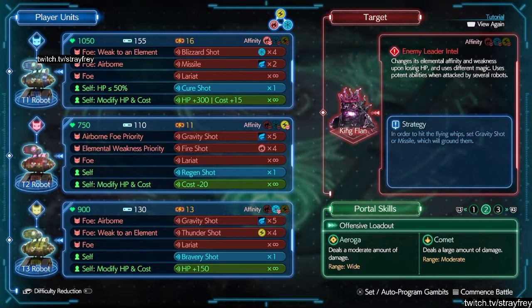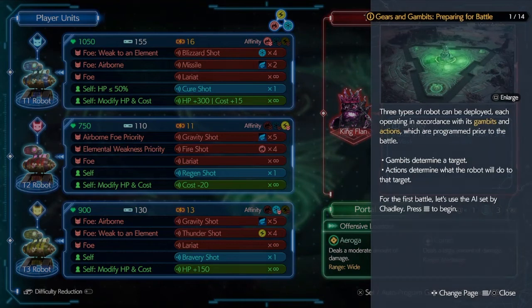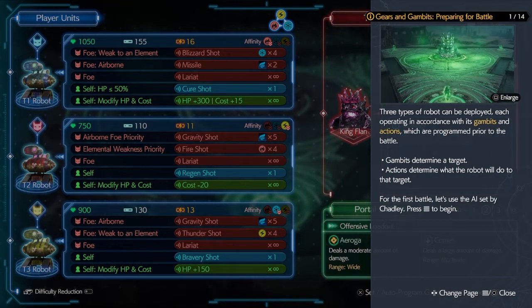We're gonna try it again. In the lower left-hand corner it says difficulty reduction — we might turn that on if we need to. I haven't attempted this since the first time we tried and failed, so I remember nothing. I also just realized we're using my Genshin overlay, whoops. Anyway, tutorial: three types of robot can be deployed, each operating in accordance with its gambits and actions programmed prior to the battle.